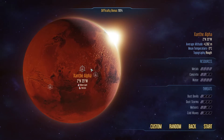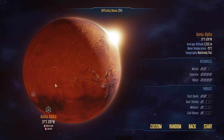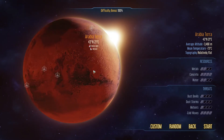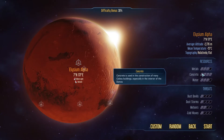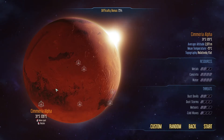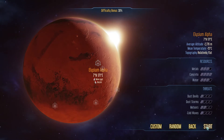I'm going to pick Elysium Alpha — it's at 75% difficulty. We're going to start with quite a bit of concrete, decent water, decent metals. We'll have some meteors, cold waves, dust storms, and dust devils. The average altitude is negative 2,000 meters, mean temperature is negative 15 degrees Celsius — which seems pretty warm for Mars. The terrain is relatively flat. We're going to go ahead and start.